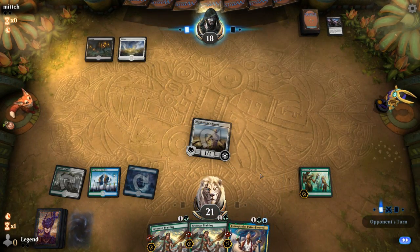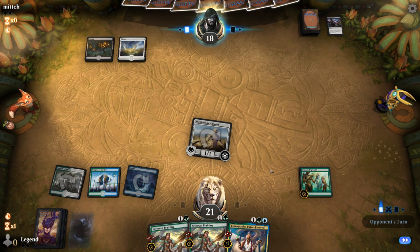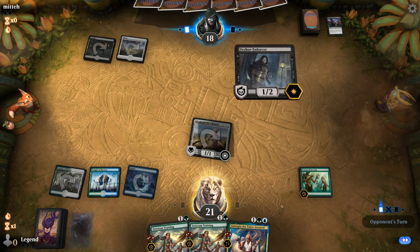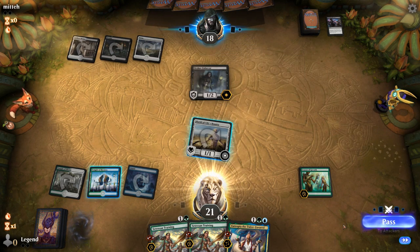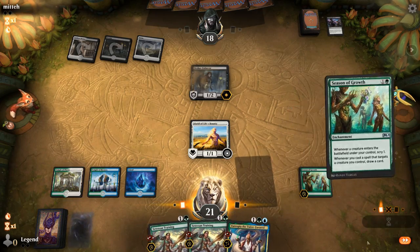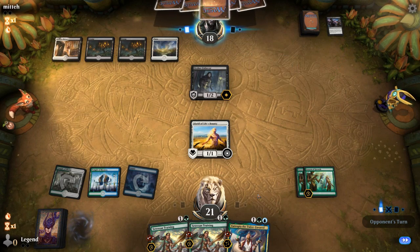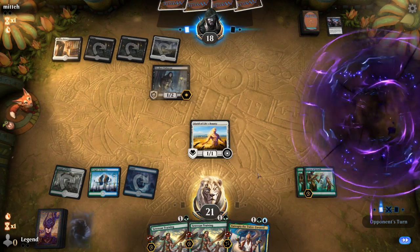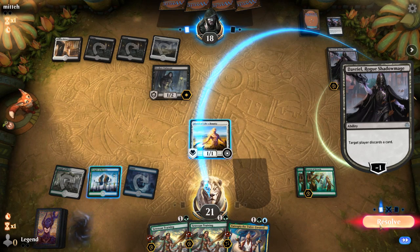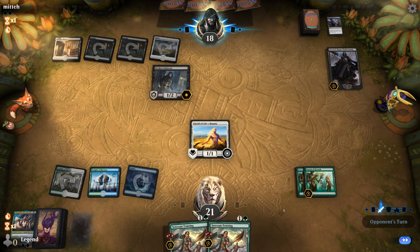Could also make a case for playing Eutropia, and then if I draw a land on four I can go Season into Training. But maybe I want to keep Alsaid to protect Eutropia from a three-mana removal spell. I'll keep my enchantments to go with my Season and hope to draw more creatures along the way. For now I can enchant Alsaid.